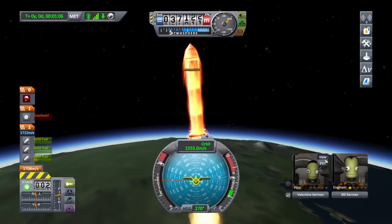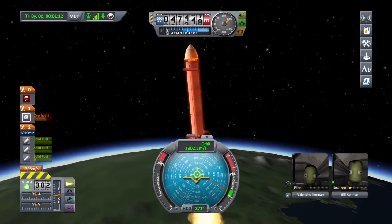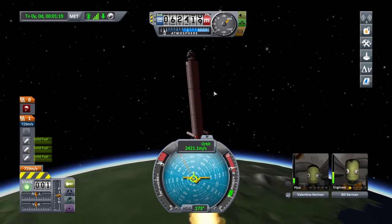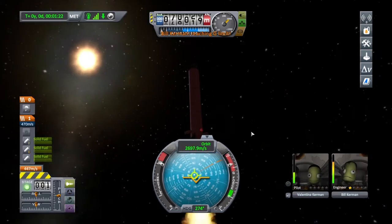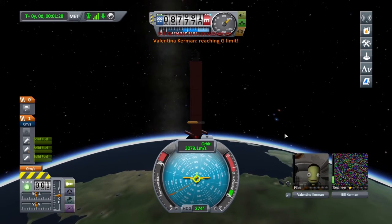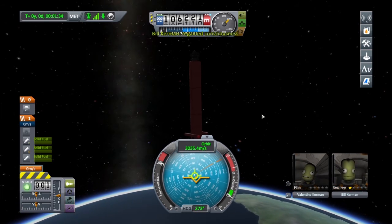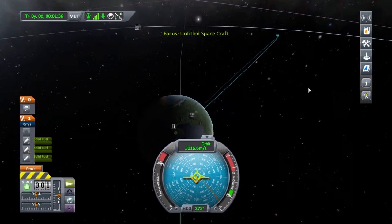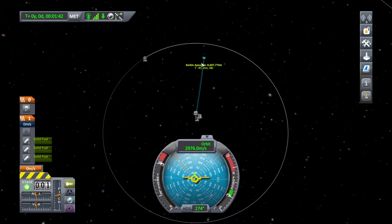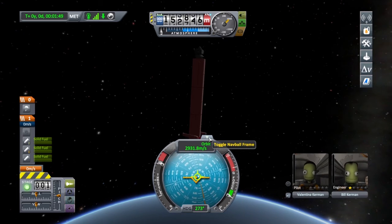How you guys doing in here, you alright? My fairings are overheating — it's time to blow. Bammo, there we go, problem solved. That rocket's starting to glow red too. Bill lost consciousness. Valentina stayed awake — she almost lost consciousness. 3,000 meters a second straight up. That's the apoapsis right there — it almost went all the way to the moon on that one. If we'd put any more delta-V into that, we'd probably be flying out of the entire Kerbal system by now.